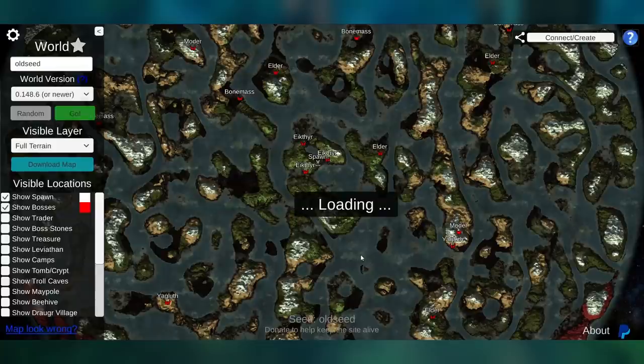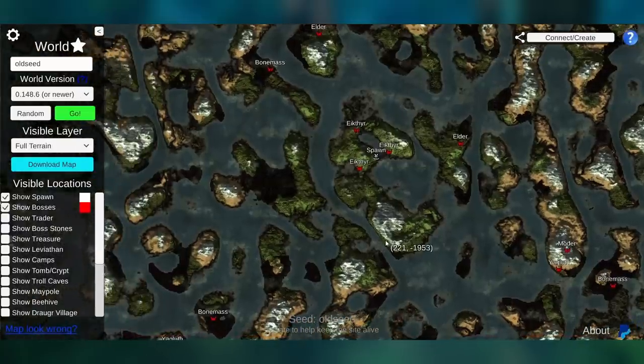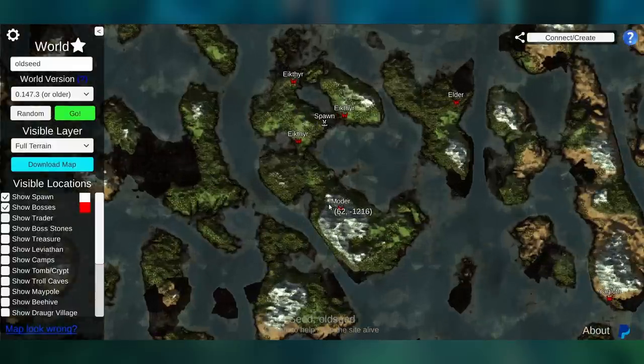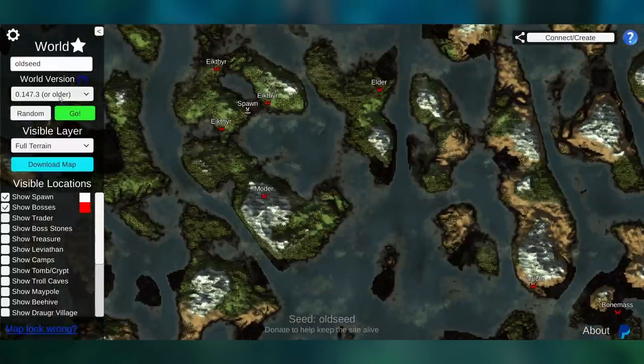So we can go back to version 148.6, click go, and that shows us that on that version Moder would be over here too — so there's a pretty good chance Moder is probably over there. We could sail over and check. If Moder's not there, you could go back one more version and see where else Moder could be. On one version it looks like Moder is on the starter island, so you could check there too.